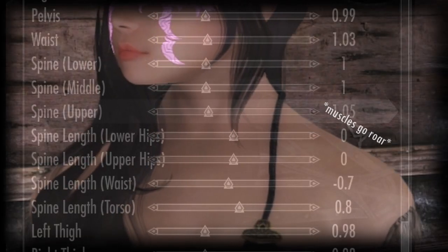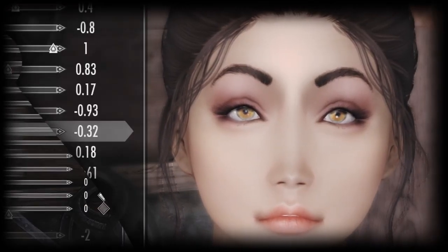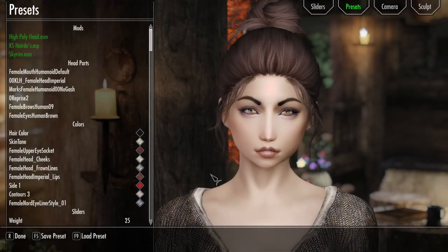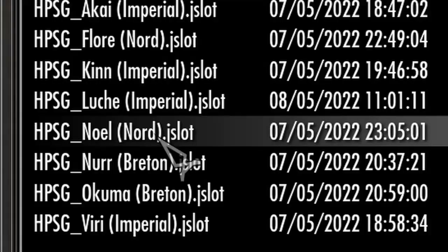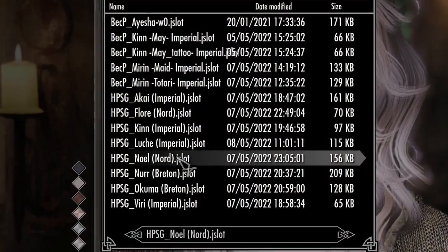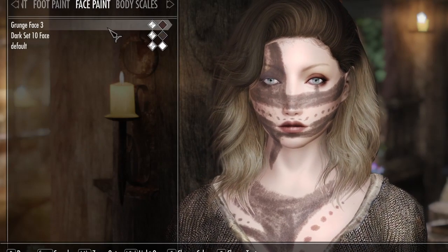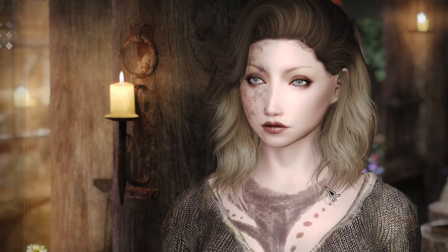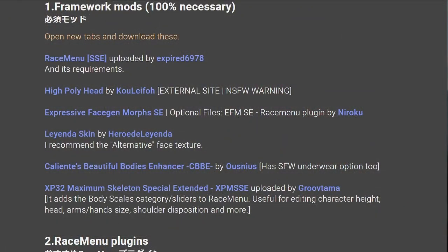I remade an Asian cute maid girl into a Lucha Libre-like wrestling woman — a tough woman. You'll need a lot of mods for this to work but don't worry, I listed all of them in the description of the mod page. First off is Race Menu of course, which overhauls character creation in Skyrim. Then you'll need a plugin from a mod page called Expressive Face Morphs that adds many many sliders to Race Menu.